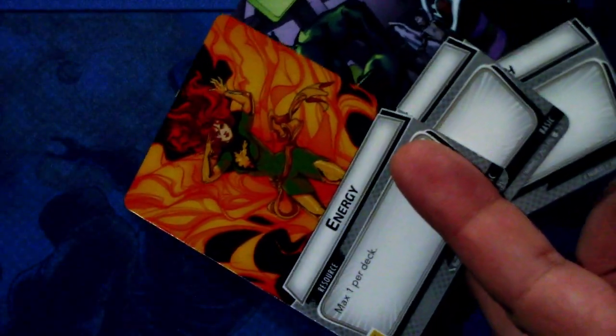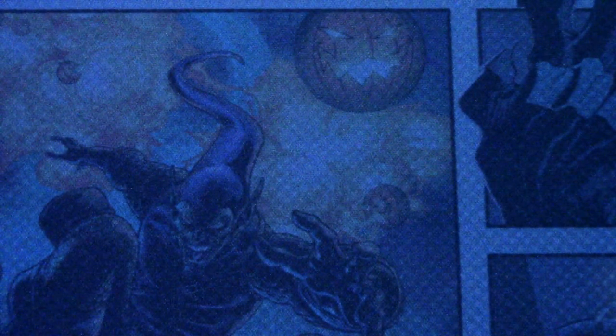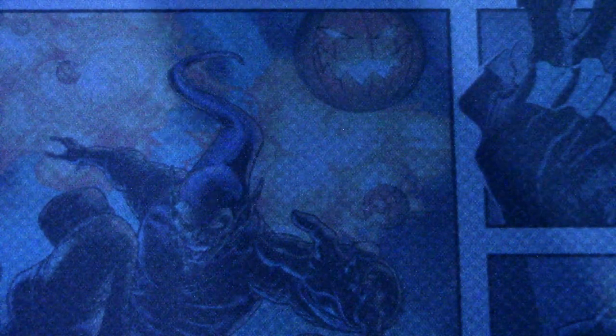Next we have the new art basic resource cards — Energy, Genius, and Strength. That is the whole pre-built deck.